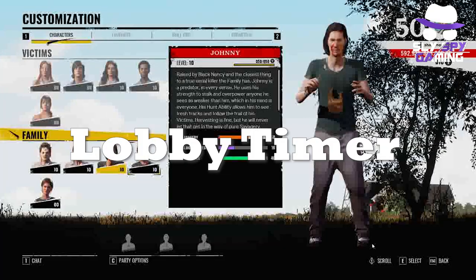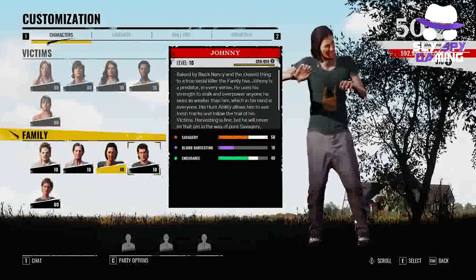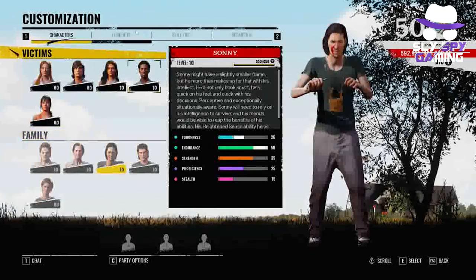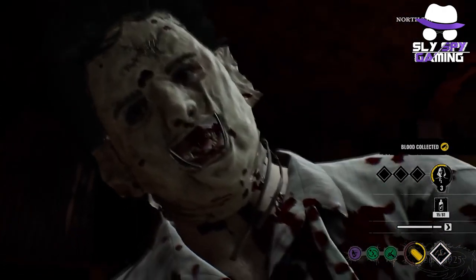Next on the docket of balances — which is really a reversion — is the lobby timer being set back to 3 minutes. This was changed in the last patch, and big surprise, players did not like having to wait even longer to get into a match. Therefore, the developers have decided to revert it back to the standard and original 3 minutes.